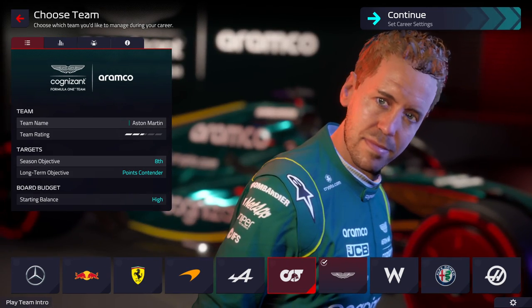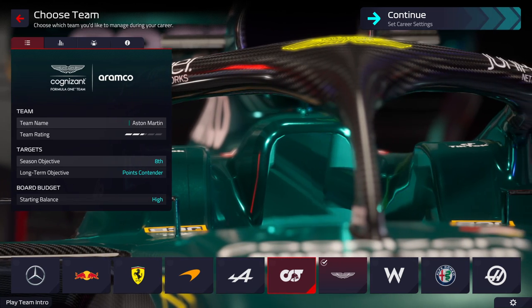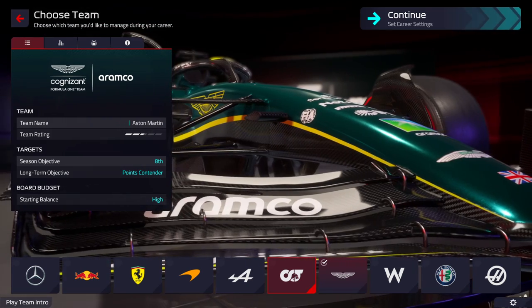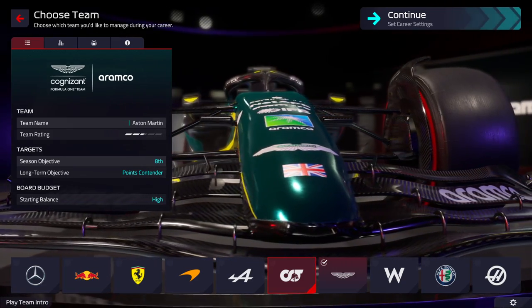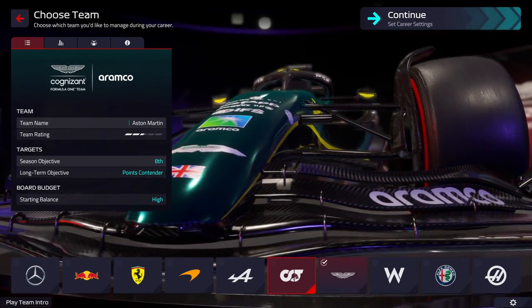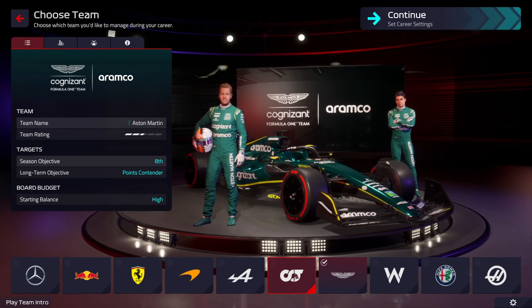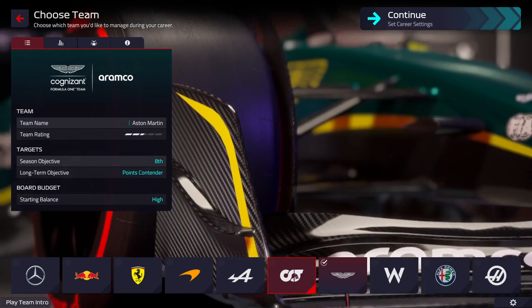In general, the big thing they changed in that patch was how tire degradation works on performance, back marker behavior, some design changes which I so far believe to be purely on the AI side, and they did some changes to fuel and fuel delta. What we're most interested in is generally the changes to design and of course the tires.